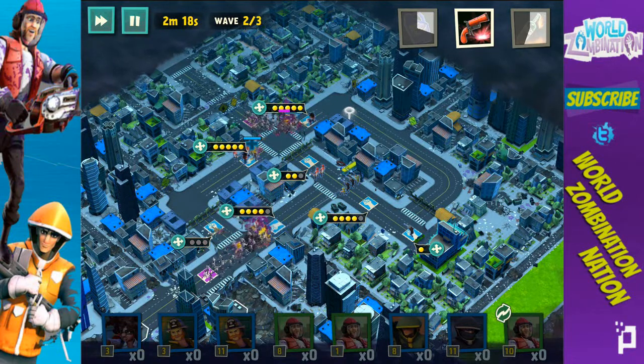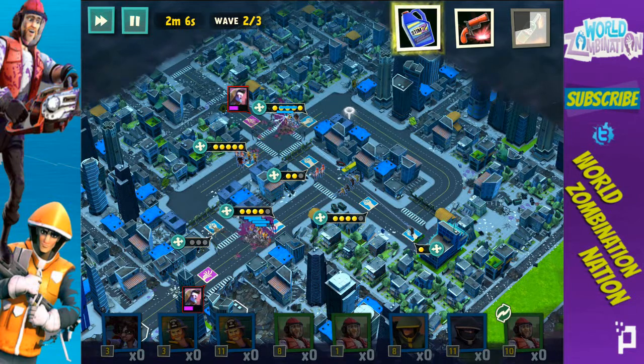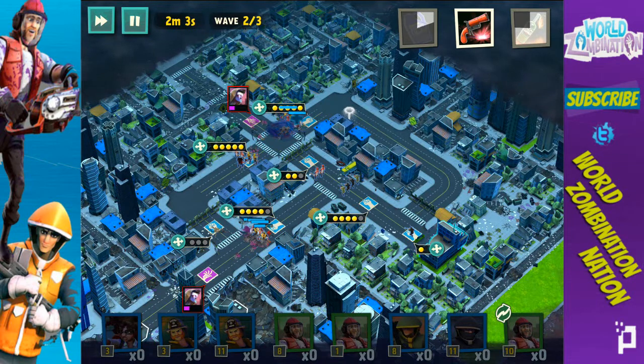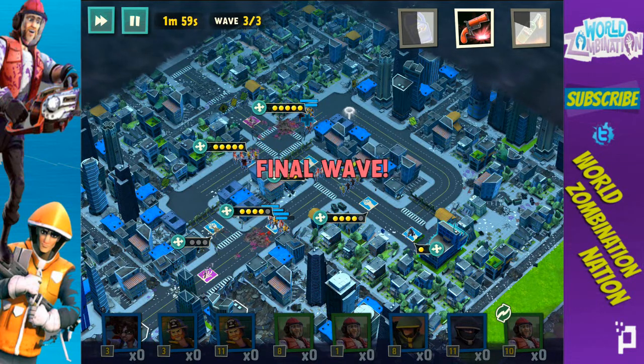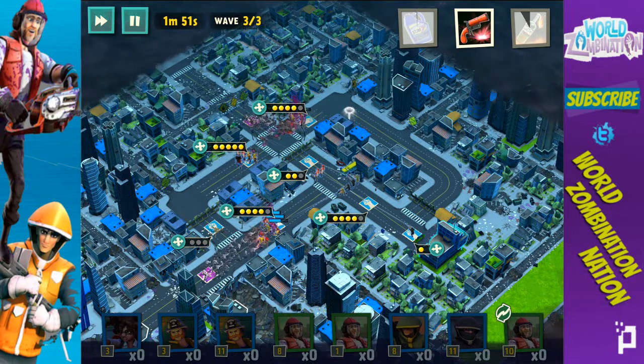Our snipers are helping out a lot and doing really good work — we're doing pretty well right now. The last group is just going to have drones and runners, so that shouldn't be too much of a problem. Our biggest weakness with this loadout is the delivery men. When it comes to brutes, the snipers are always there to take those guys out — no problem. But delivery men get up close and personal and just cause problems.